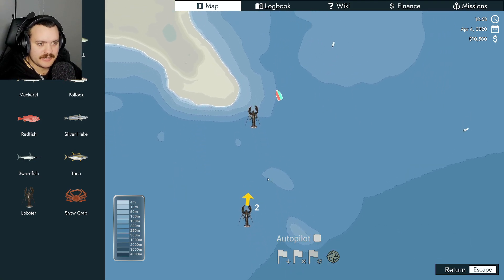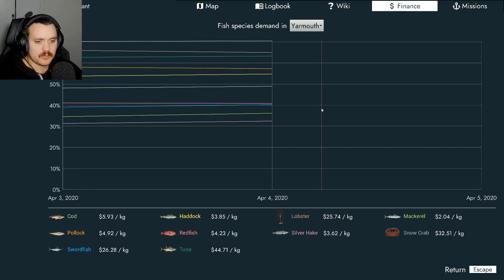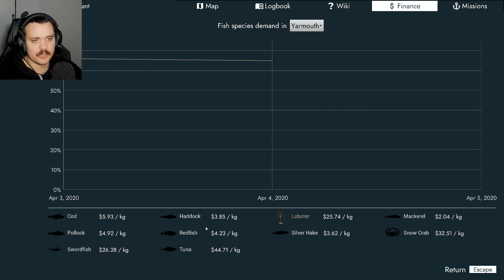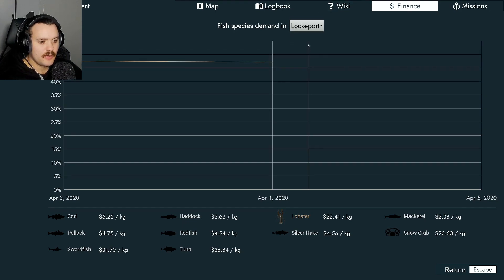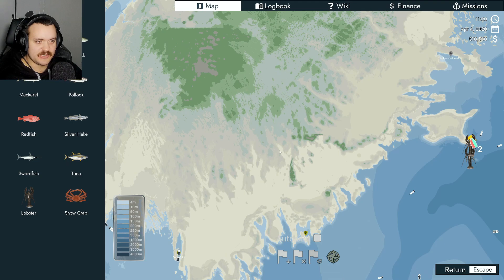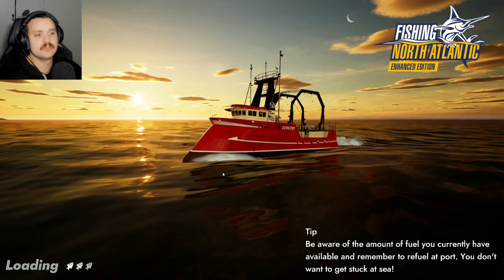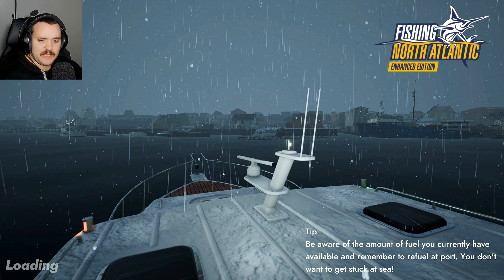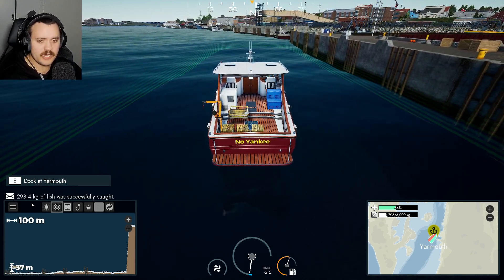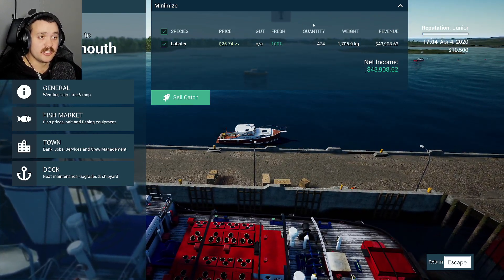Let's look at the fish prices here. We only got three at the moment - it's hard for me because I'm colorblind. They're 25.74 at Yarmouth, 22 there and 24 there. I think we'll just go back to the starting location - that'll be the best place to go. Fast travel six hours - luckily it's not going to take too long. I have to be careful with the amount of fuel we have - we've still got plenty, that's fine. We sold - no fines which is awesome! 43 thousand dollars which is good, just under two tons - not too shabby at all.